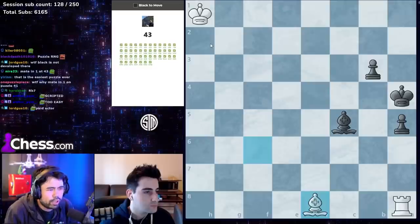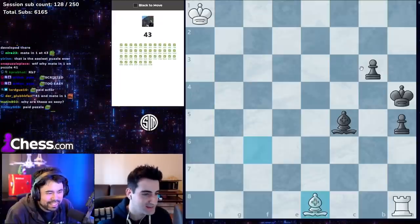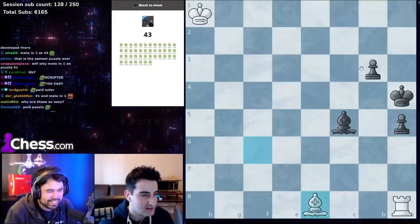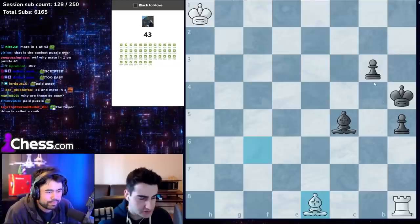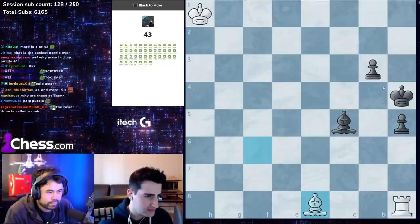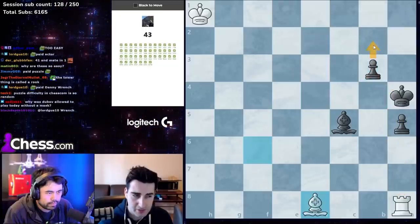At first I thought this was white to play and win — that would be tough! But here it's got to be b2, because there's no way white can stop the pawn. White can take on a5 with a check, but then we just go to b4.